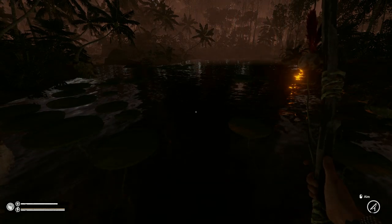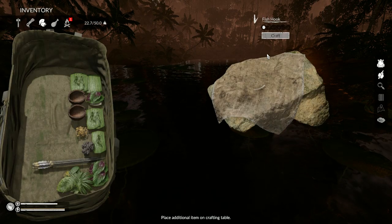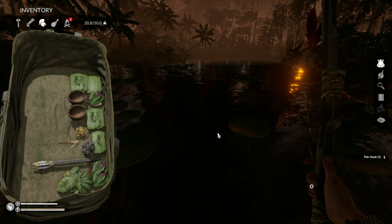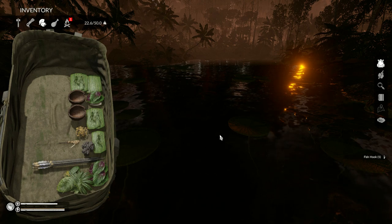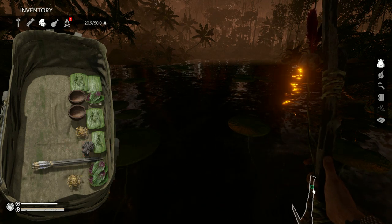Once you've got your fishing rod, whop that little bad boy out. Open your inventory. Fish hooks or bones, craft, make a little fish hook. Sometimes it won't work with your rod — you won't get that little dot there. So put your rod away, then get it back out, and you should get that little dot. Then you can put your fishing hook on.